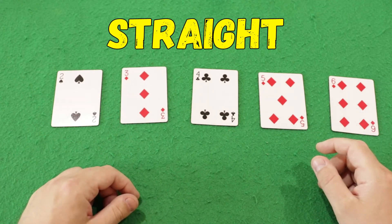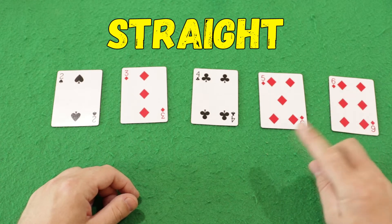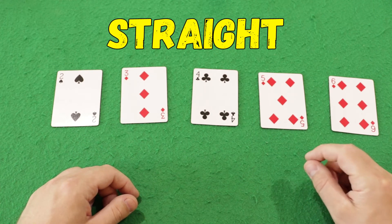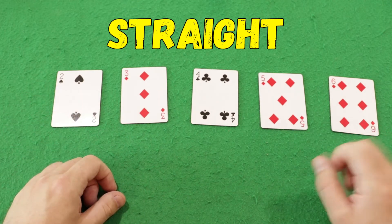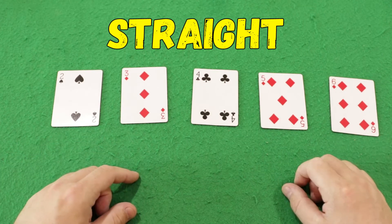A straight may also end in an ace — for example, 10, jack, queen, king, ace. But you can't jump over the ace; you cannot make a straight like queen, king, ace, 2, 3.